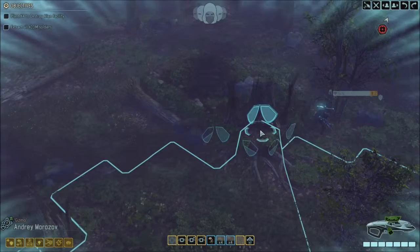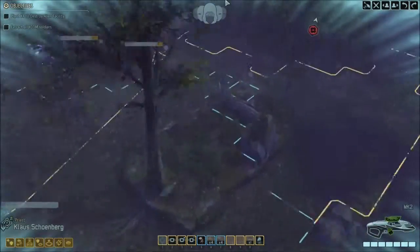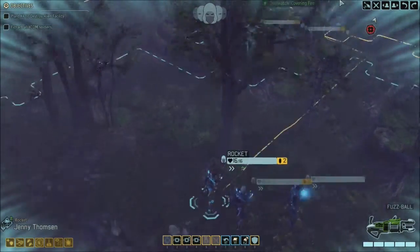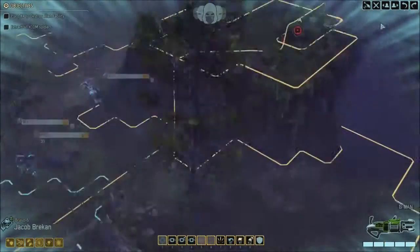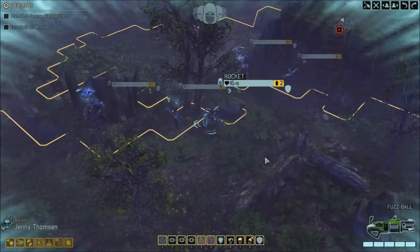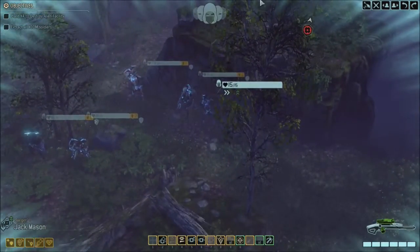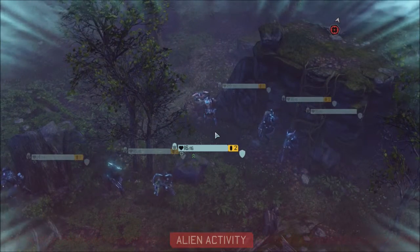Gizmo moves up. We have the Ever Vigilant perk so we'll make use of that — put Gizmo on Overwatch. Rockets positioned there. Bravo 6, you're not going to be able to do much but we'll put you there. Jaeger, in front of that ladder — I don't want to throw you up there just yet. Alright, what have we got? Talk to me.